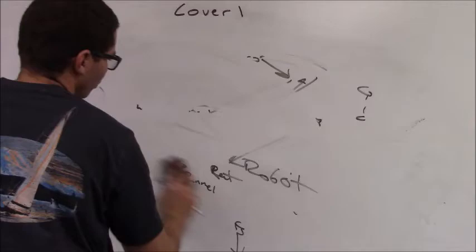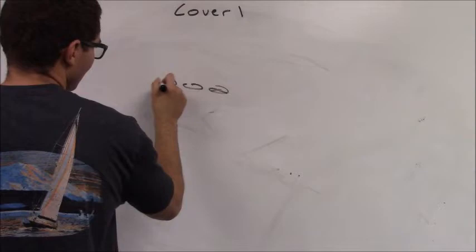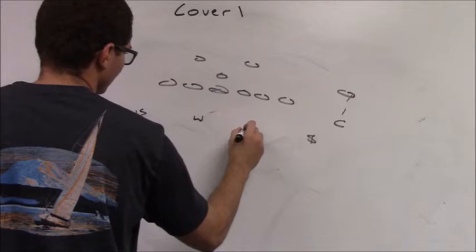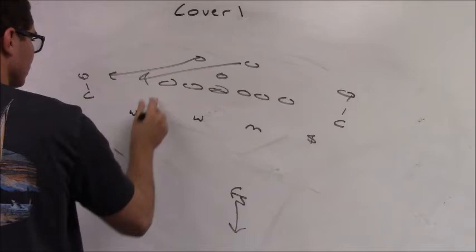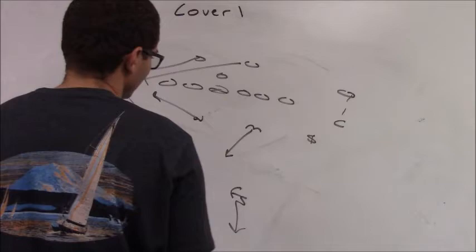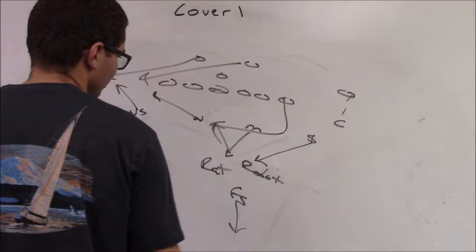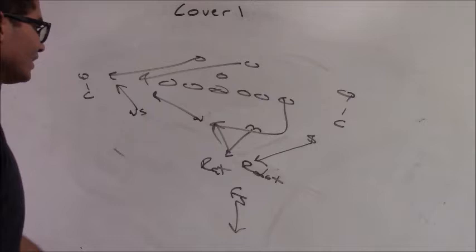Another example: weak side flow. Corners are playing divider leverage. Weak safety is five by three. Strong safety is five by three. Will and Mike are stacked. Free safety in the middle of the field. On weak flow, weak safety has the first back out, Will has the second back out, and Mike becomes the rat. If we get some type of crosser, we go rat, we'll robot to the hole, and we'll cut the crosser.